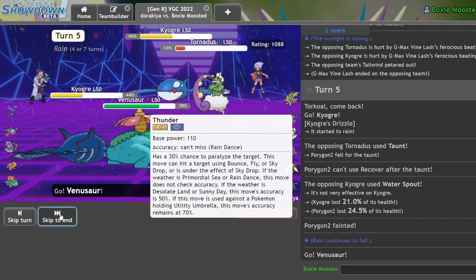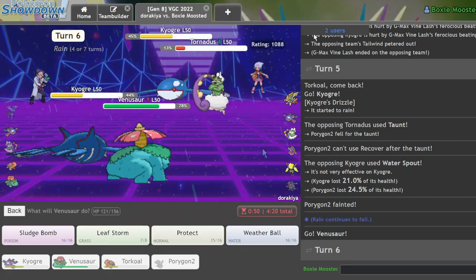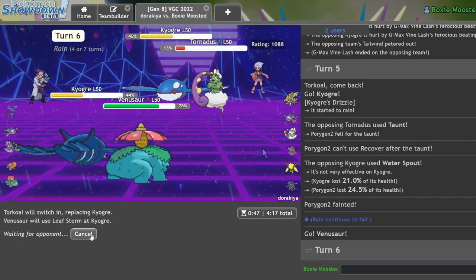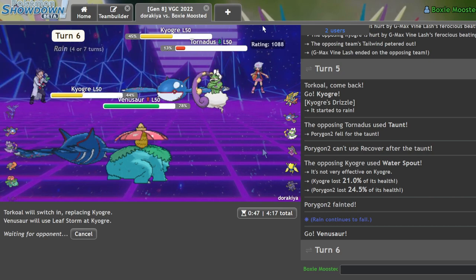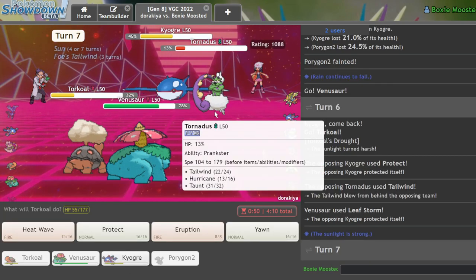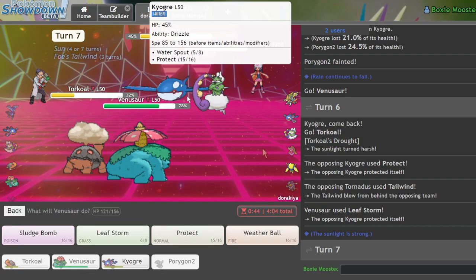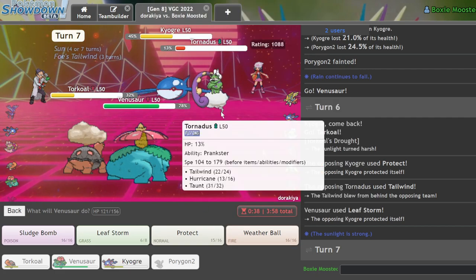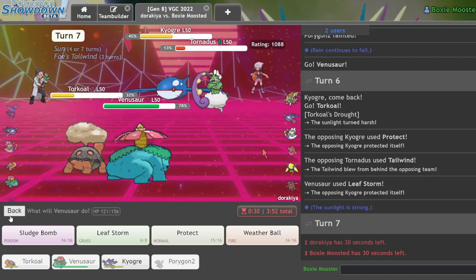I'm going to go Venusaur and I need to get rid of this Tornadus. An Ice Beam could knock me out depending on how bulky or fast his Kyogre is, but I'll go Leaf Storm here because he's got a Tailwind. I'm also losing a lot of health on my Torkoal this turn which kind of sucks. There's the Protect — that's fine. He definitely doesn't have Rain Dance and that's a huge factor. I'll Heat Wave. I'm tempted to Weather Ball into the Tornadus slot expecting Zacian to come out, but I don't think Zacian ever comes out. What if I Heat Wave and Weather Ball the Kyogre? That's actually a legit play.